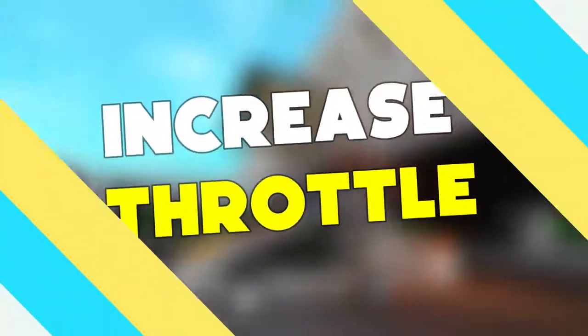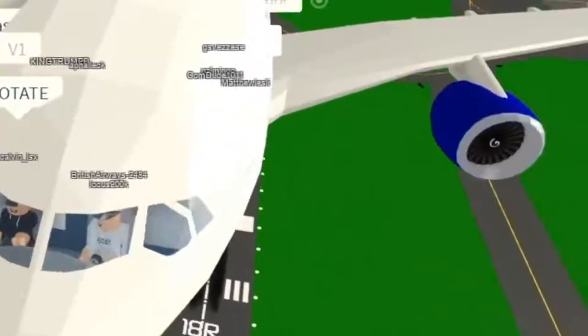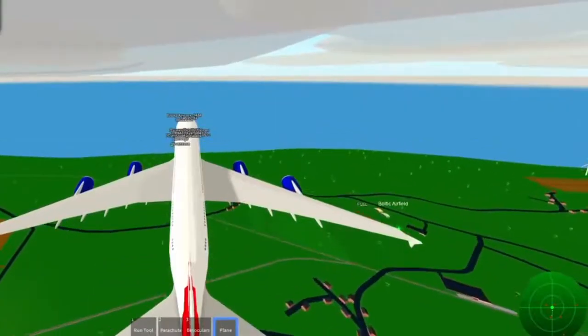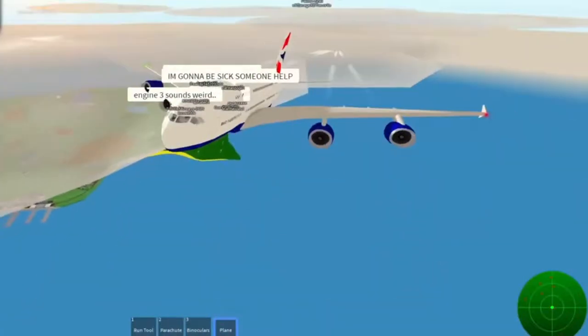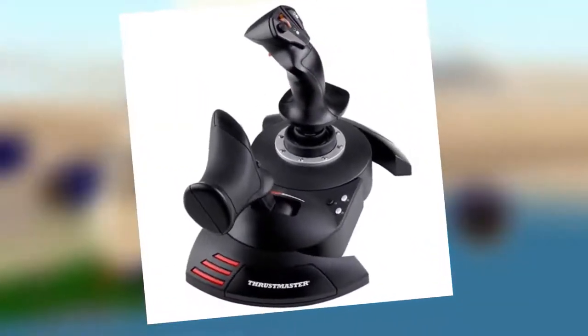The next peripheral a home pilot might want to add is a throttle. Many joysticks have desk-based built-in throttle capabilities, like the Thrustmaster T-Flight Stick X joystick. However, there is another gain of realism by having a separate throttle quadrant. Another advantage of a throttle is additional programmable buttons for more HOTAS work. The Thrustmaster T-Flight HOTAS X has a detachable throttle quadrant.